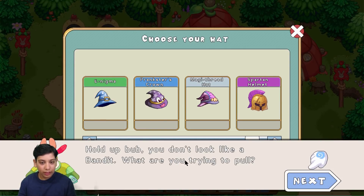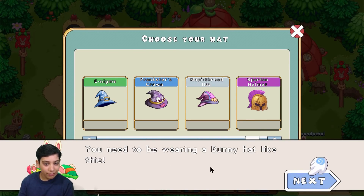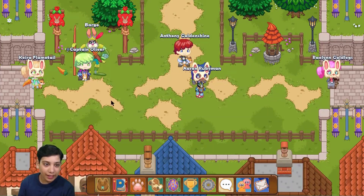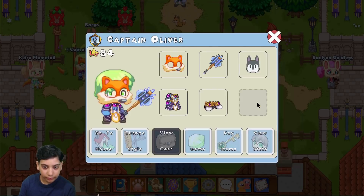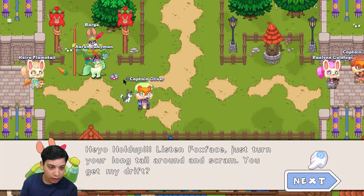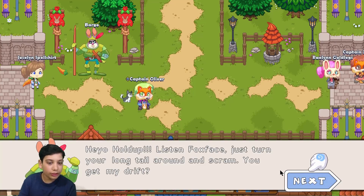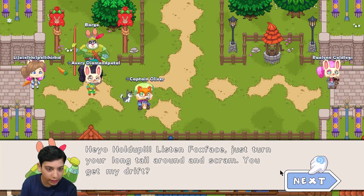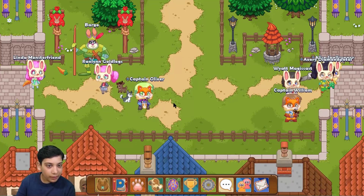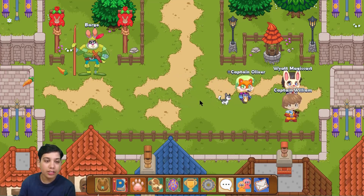Testing what happens when a fox approaches the bunny guard: the guard says 'Hey, fox face, just turn around and scram.' I tell the guard they need to be a lot nicer. Now let's see if we can find the egg clutter.